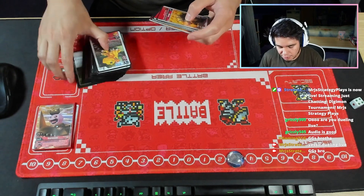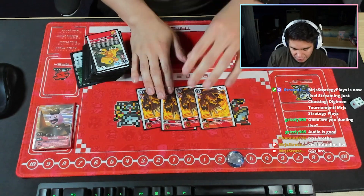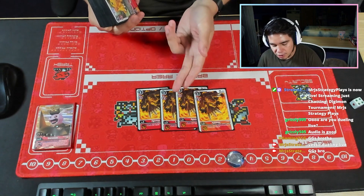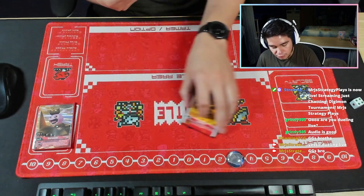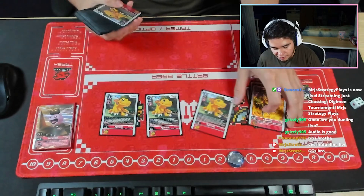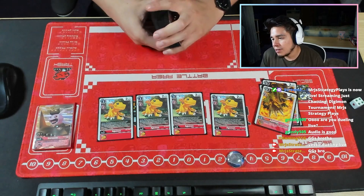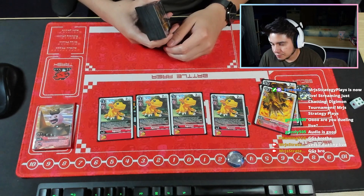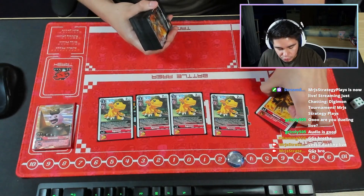We have four copies of this Agumon — I think this is one of the best ones for the DP buff because it doesn't matter if you're swinging at security or into other Digimon, you still get the DP buff. Four of those, and four of the BT5 Battle of Omni Agumon that reveals the top three. I don't like this Agumon as much because mostly everything's Greymon, so it'll bottom deck a lot of your Greymons — but it's good, it searches out your Ultimates or whatever piece you're missing.